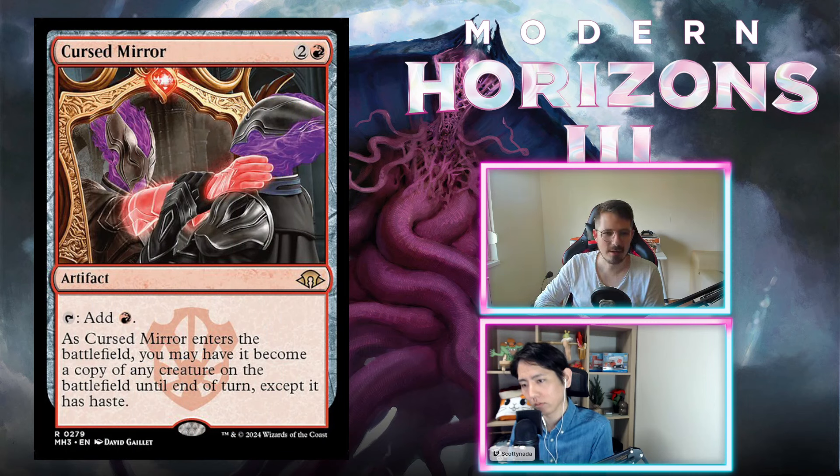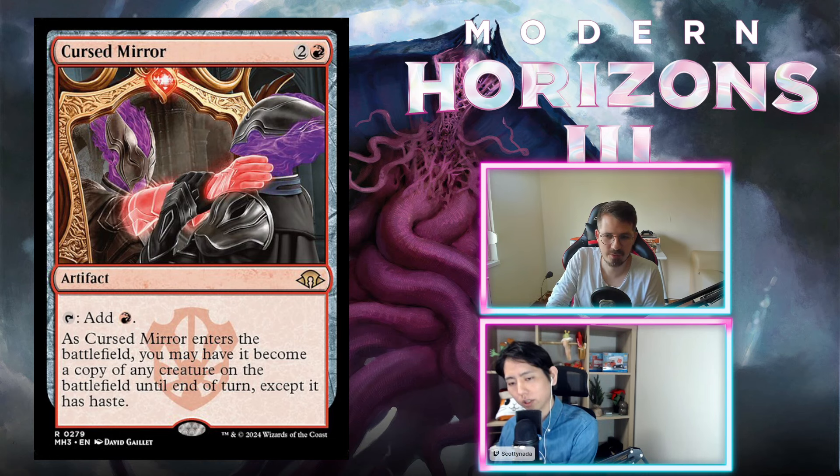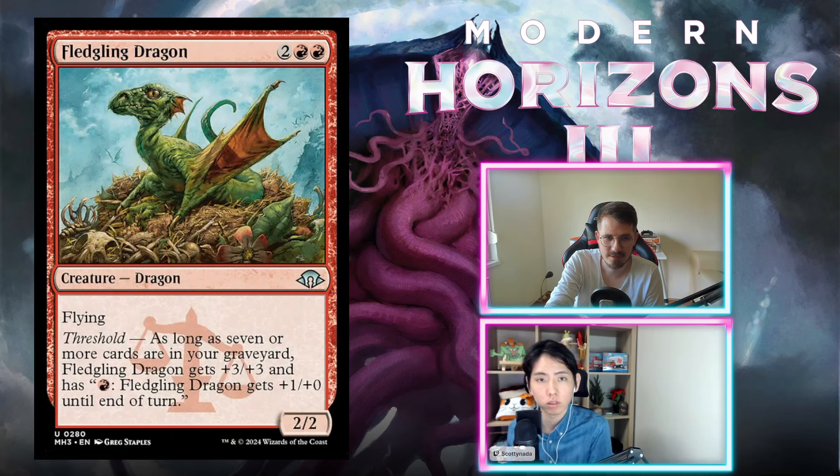Cursed Mirror — two and a red, artifact. You can tap it to add red. As it enters the battlefield, you may have it become a copy of any creature on the battlefield until end of turn, except it has haste. Three mana to copy any creature until end of turn. I think this is crap — just don't play this. I think it's an F. You did a D-. It's really bad though.